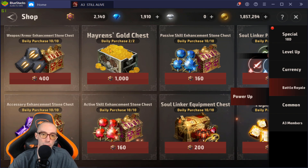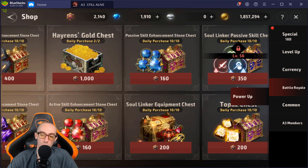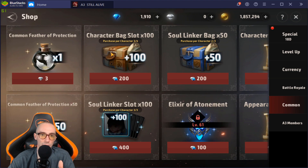In the Battle Royale token shop, I highly suggest buying the active skill enchantment stone chest every day — buy all 10 daily. You're going to need them badly to level up your character's skills. Same with passive skill enchantment stones — you need thousands and thousands of these. You'll never get enough just from playing the game, so buy them daily. The soul linker equipment chest I've been getting enough of just from gameplay.